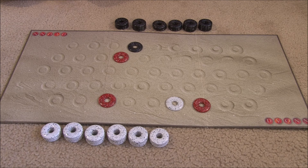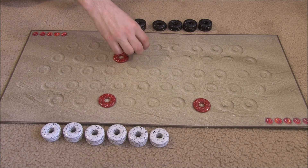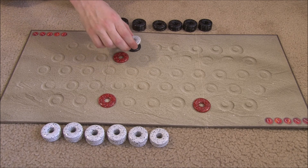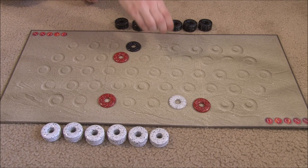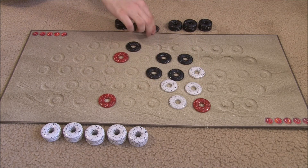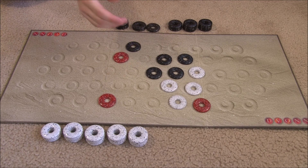In the stacking phase, players move one of their stacks on the board. It is that player's stack if their color is on top. So in this example, even though there is an equal number of black and white pieces in a stack, it is still a white stack because white is on top. Players move one of their stacks that is not surrounded — if a piece is fully surrounded with no way to move, it cannot move.